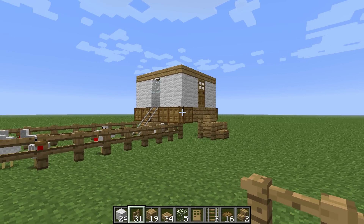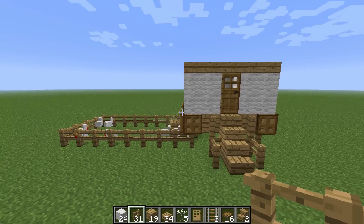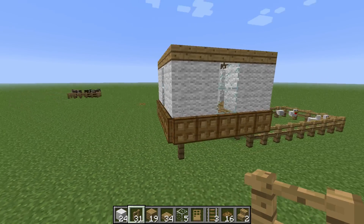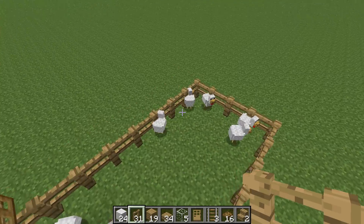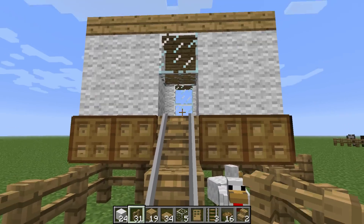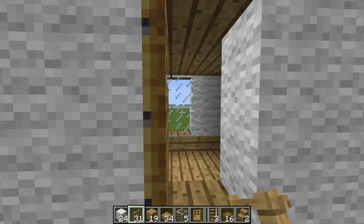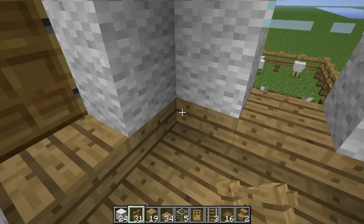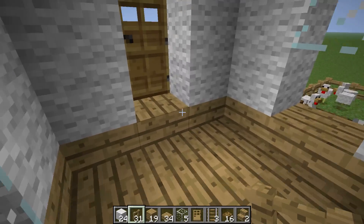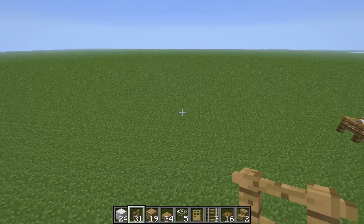And this here is the finished product. There's a little fence area for them to crawl around in, and this is the ramp that I added in. You can come inside and hatch them out of the eggs in here. Go ahead and I'll show you how to build it.